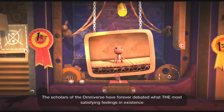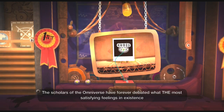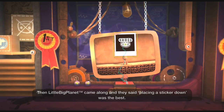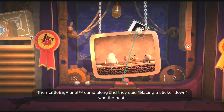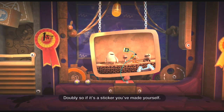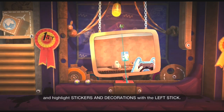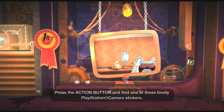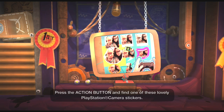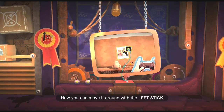The scholars of the Omniverse have forever debated what the most satisfying feelings in existence are. They used to say batting a hot boiled egg with a willow cricket bat was the nicest. Then LittleBigPlanet came along and they said placing a sticker down was the best — doubly so if it's a sticker you've made yourself. To begin, open your poppet with the menu button and highlight stickers and decorations with the left stick. Press the action button and find one of these lovely PlayStation camera stickers. Once you spot one you like, press the action button again. Now you can move it around with the left stick.